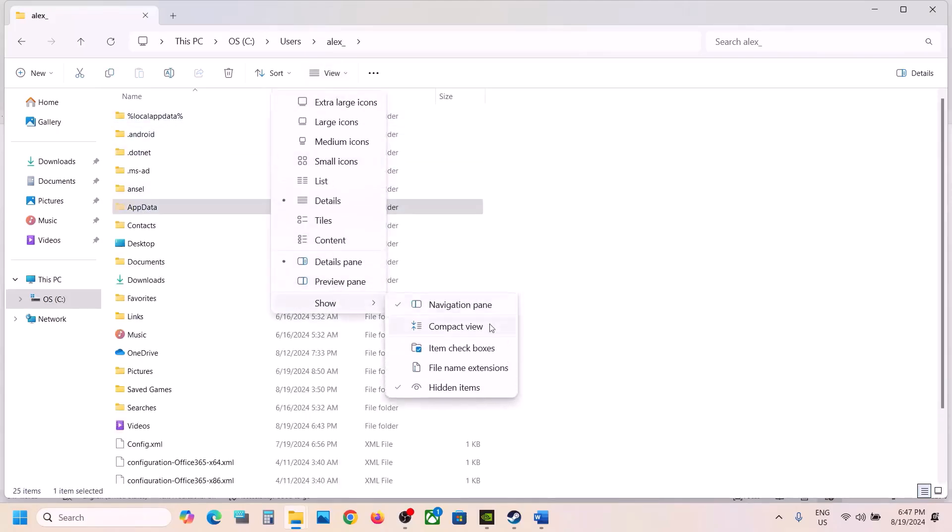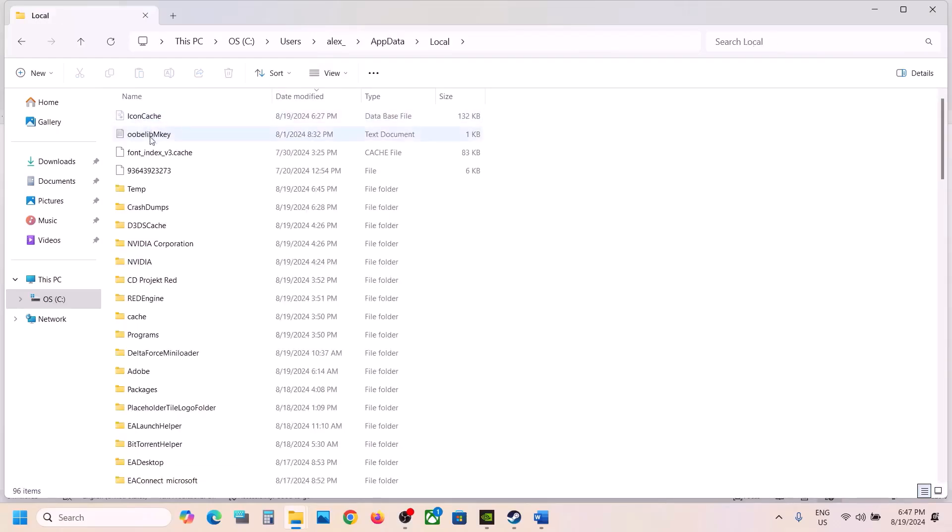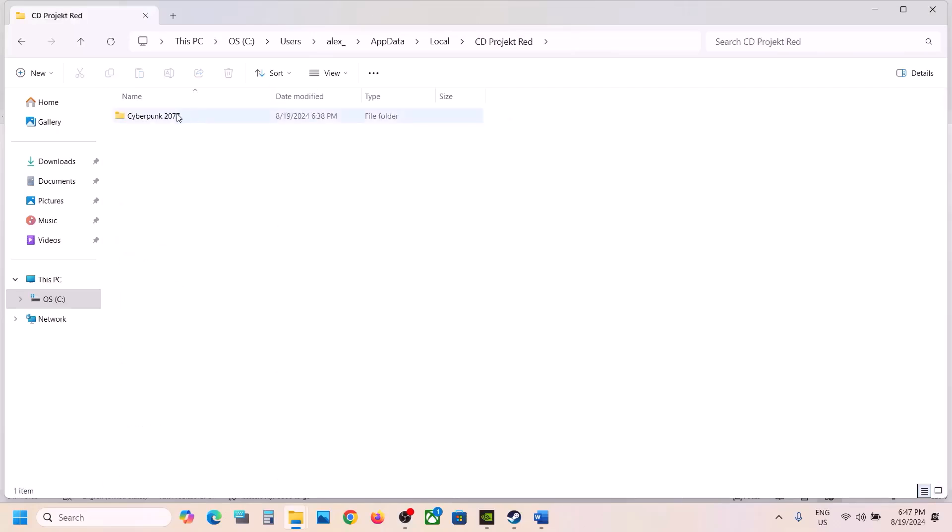Open AppData — if you don't see it, click on View, select Show, and put a check on Hidden Items. Open the AppData folder, open the Local folder, open the CD Projekt Red folder, then Cyberpunk 2077. Make a right click and delete the UserSettings file. You can create a backup first if you want.